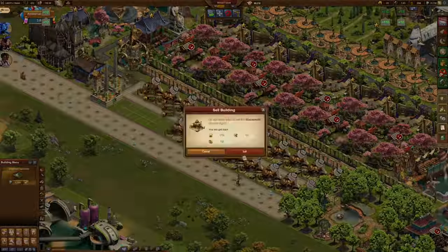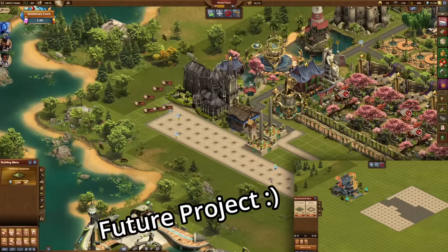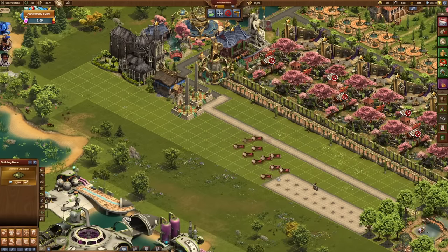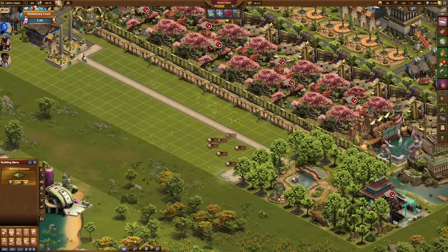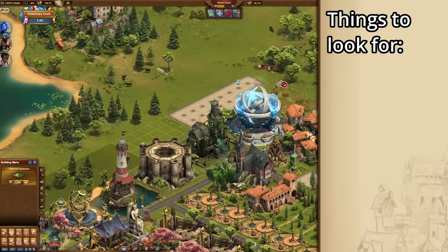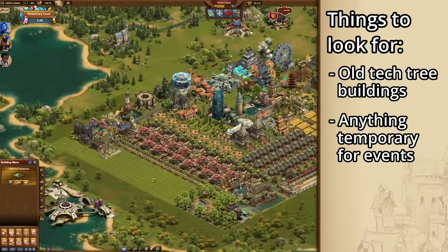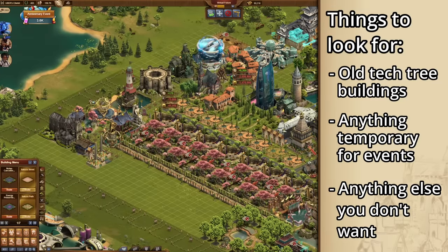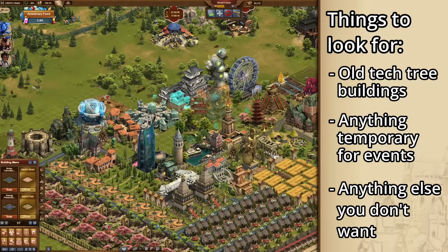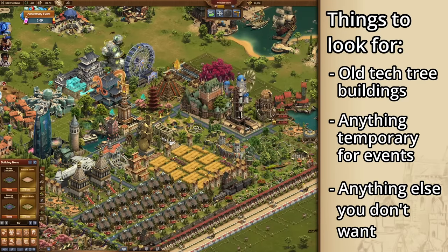For example, I've got all of these blacksmiths from rushing event quests and a ton of extra roads. I've been working on a project with them, but I no longer need them anymore, so I can just delete them and upgrade all of my roads to the virtual future. Some things to look for in this stage are deleting anything like old buildings from the tech tree or anything that you placed down temporarily for an event, as well as getting rid of everything in your city that you don't want there anymore. It's easier to work with a layout when you have only the buildings that you want, because otherwise you have to go back and delete stuff.